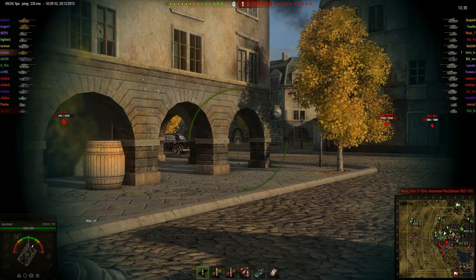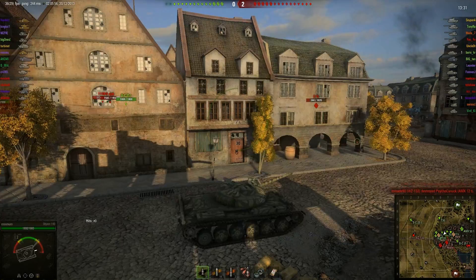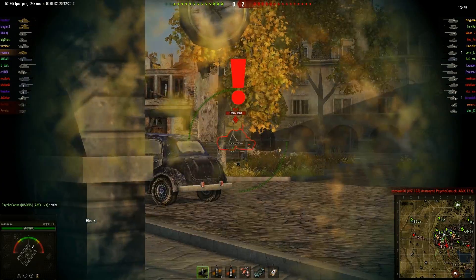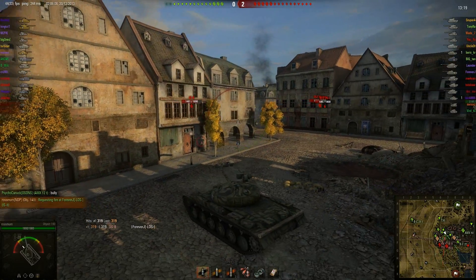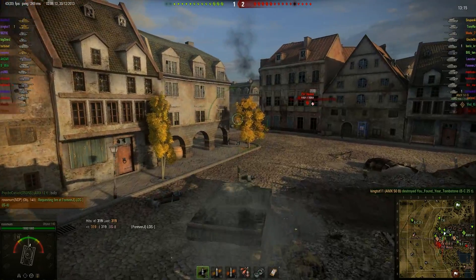The enemy Bat Chat and T47 — two autoloaders — are cowering behind a building one block over, where they're not a threat to me. I edge out a little trying to find a shot, and I do manage to get one without taking a hit. It was a little bit of a risk, but I figured those two would probably be too bad to notice, so I got away with it.